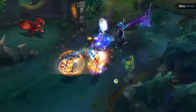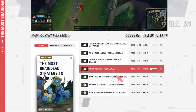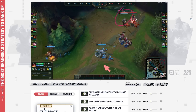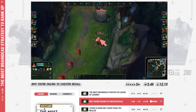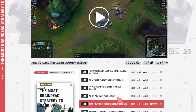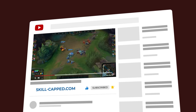Sivir truly begins to shine once the laning phase ends. We actually created an entire course just for this guide at skill-capped.com—we sent out real players from silver to diamond to try this strategy, reviewed their replays to identify the most common mistakes, and break down the most common macro mistakes in both low and high elo. This totals nearly 2 hours of additional content you can unlock by clicking the discount link in the description. Now let's talk about what to do once the laning phase ends.